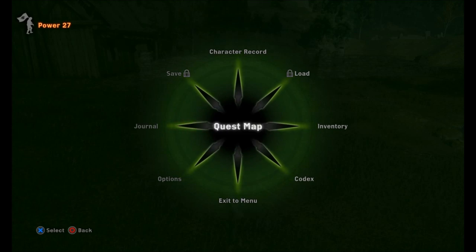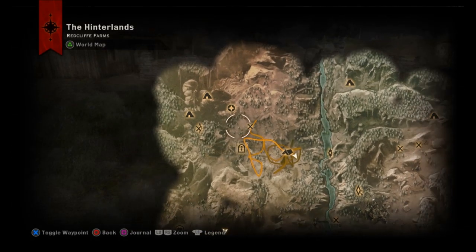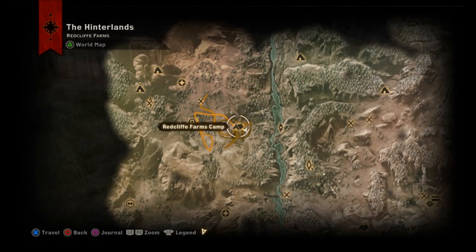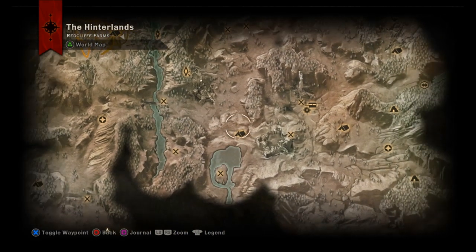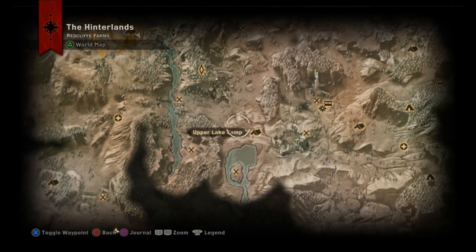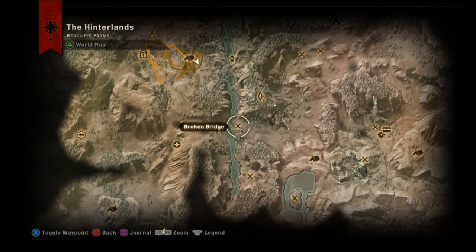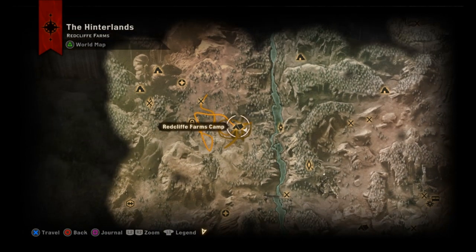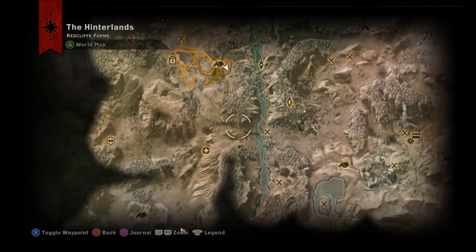We're gonna start off in the Hinterlands. You want to start off at Red Cliff Farms camp, or you can start off at the Upper Lake camp — either way you need to get over to the Templar camp. We're gonna start over here because this is where it shows us coming from.